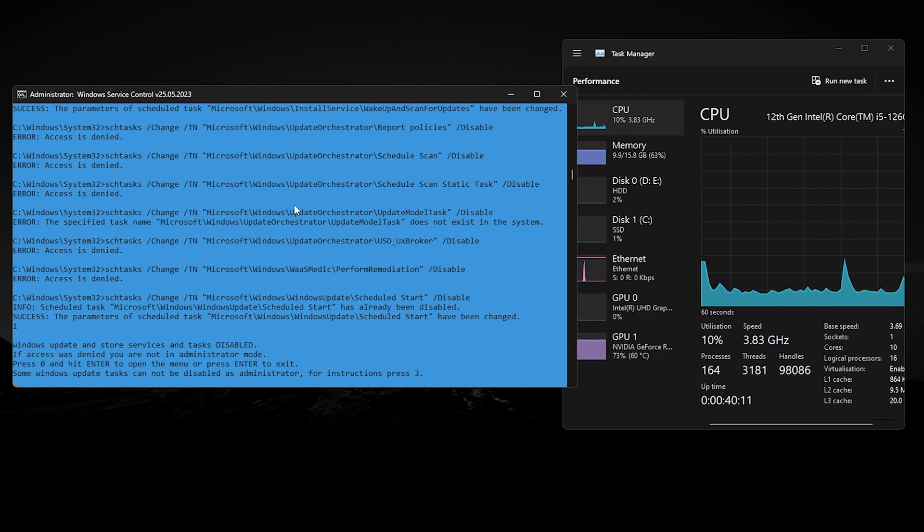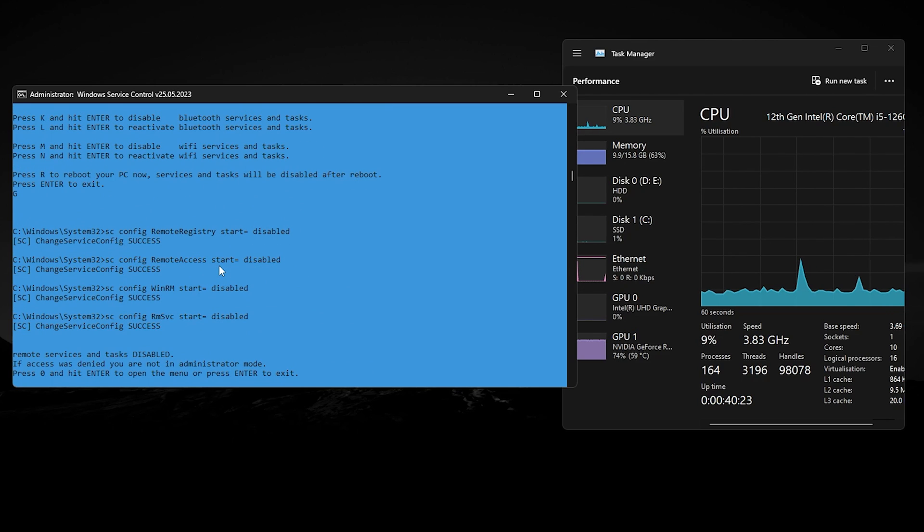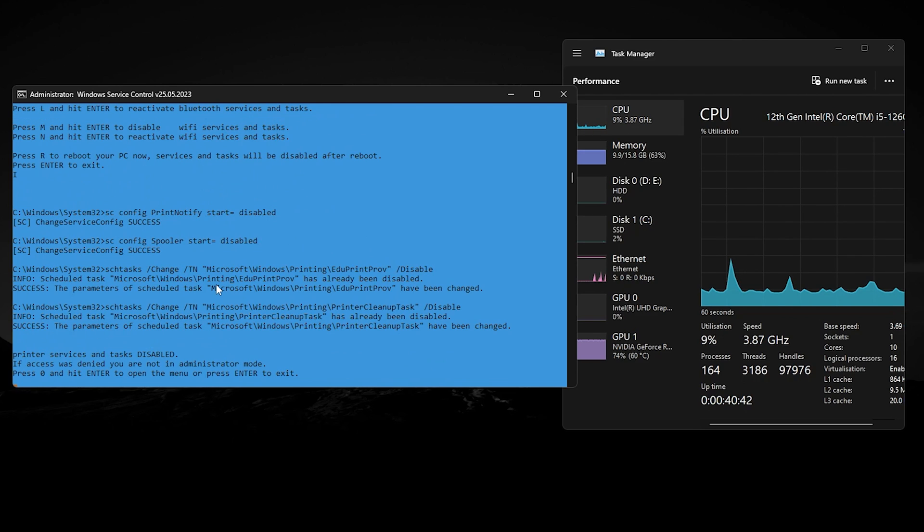Press 0 to go back to the main menu. Now press G and press Enter to disable remote services and tasks from your PC. After that you can check the processes — before it was 156, now it shows 164. Press 0 again to return to the main menu. Next, press I and hit Enter to disable the printer service and tasks.